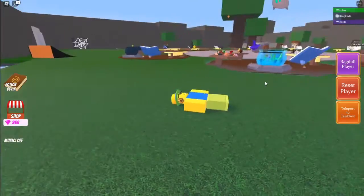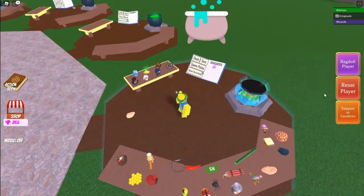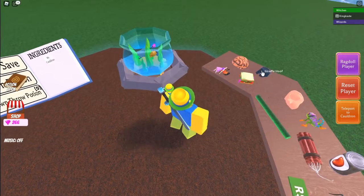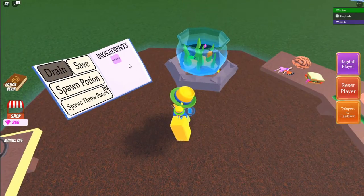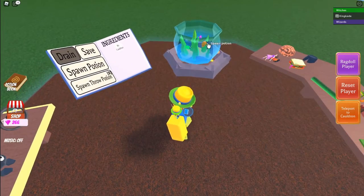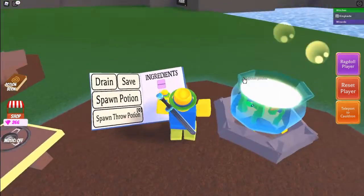Alright, let's go ahead and reset. Let's teleport back to our cauldron. Pretty sure I tossed in a hoof and some other stuff, and yeah, that's how we made that potion. So you can actually make other potions with this — I've just been tossing in every single item.